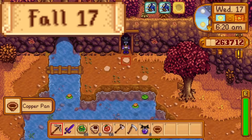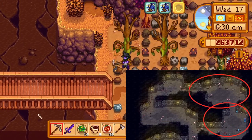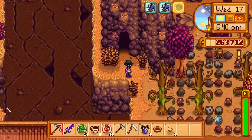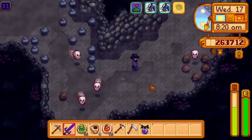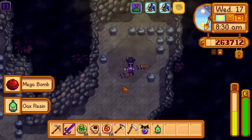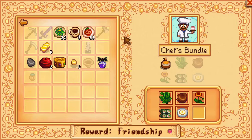Day 17 of fall. Now that I have access to the quarry mine, today is all about getting an oak resin from a haunted skull. However, with the new side passage in the quarry mine, fewer haunted skulls appear in the main passage, and I can't access the side passage with my current pick. Fortunately, haunted skulls spawn in dungeon floors in the regular mines, and all I have to do to unlock them is enter the quarry mine. For today, floor 51 is a dungeon floor, so I reset this floor over and over. It takes less than two in-game hours on my first attempt and I get the oak resin. I submit this to the community center, completing the enchanter's bundle — and now the only item left to get is a maple syrup.